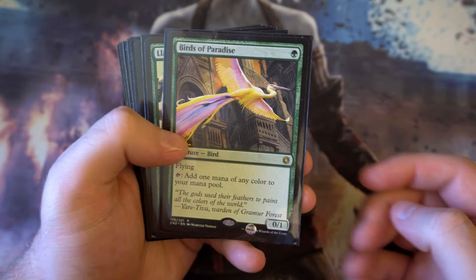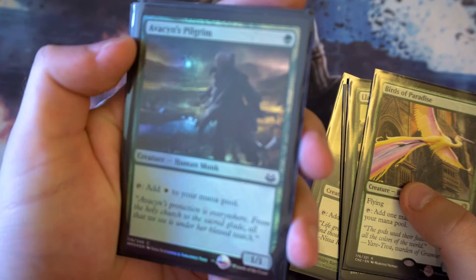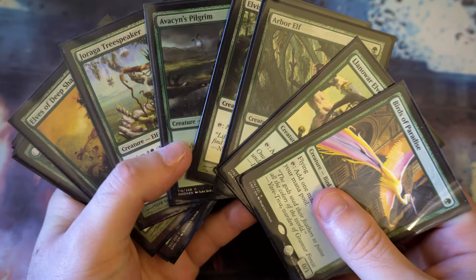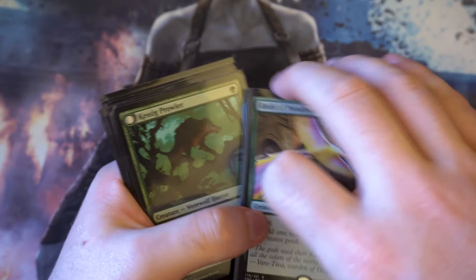Moving on to the one-drops in green — as you can probably tell, there are a lot of mana dorks here. Birds of Paradise is the flying one, plus we have Llanowar Elves, Arbor Elf, Elvish Mystic, Avacyn's Pilgrim (which is a foil), Joraga Treespeaker which you can pump up later in the game, and Elves of Deep Shadow. All of these are here for a nice bit of mana ramp, which is what green does very very well.